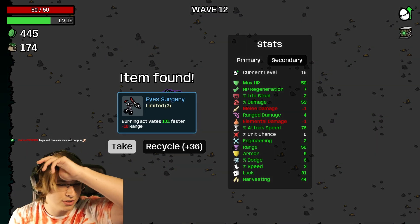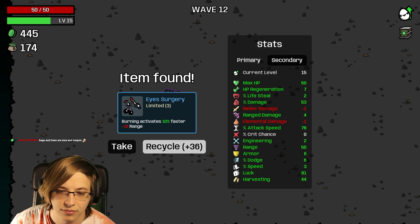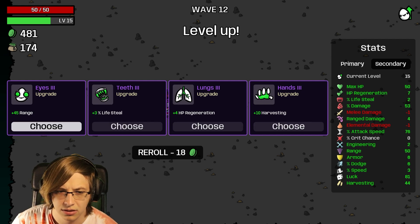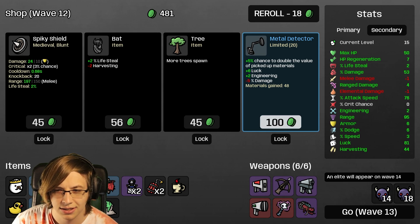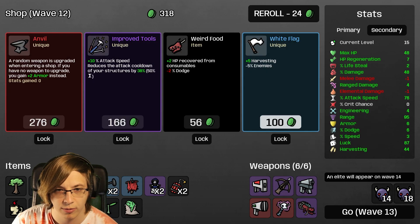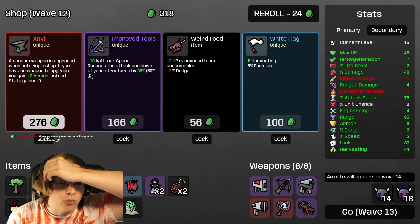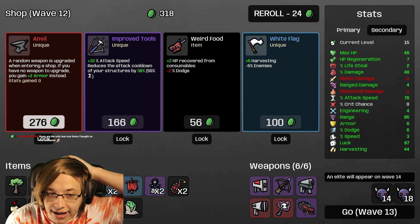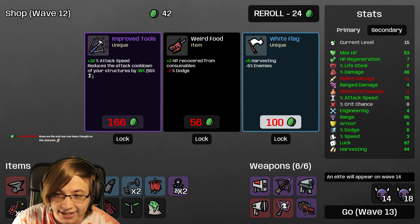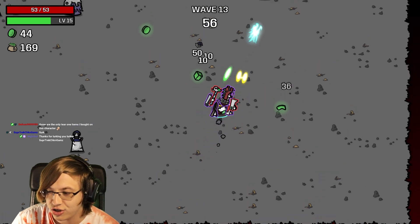The video that came out today was us reacting to our old let's plays. Why not take range? Metal Detector will pay for itself - more trees spawning is probably worth it. Oh - a legendary! I cannot believe we got this: a random weapon is upgraded when entering a shop. If you have no weapon to upgrade, you gain plus 2 armor instead.